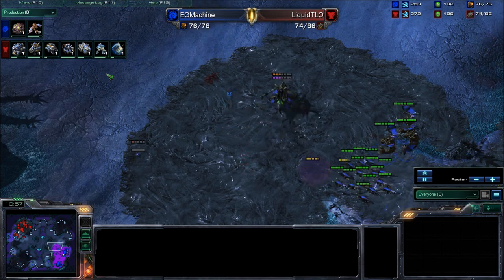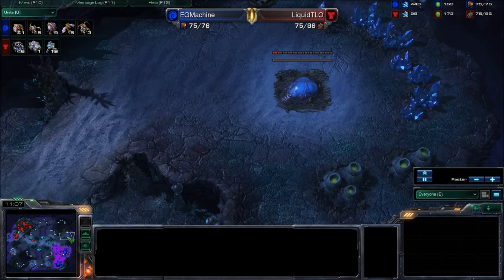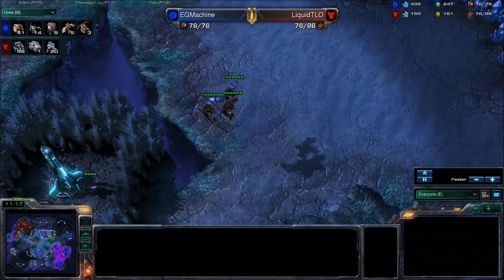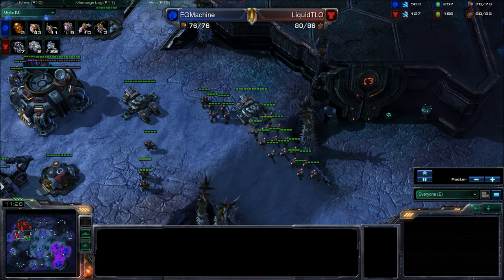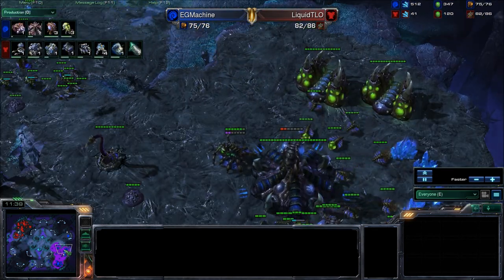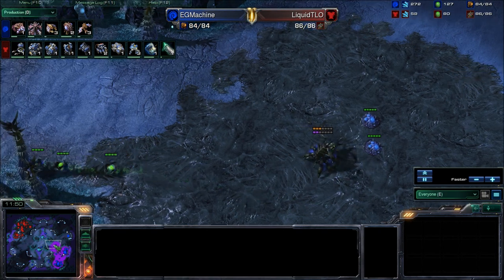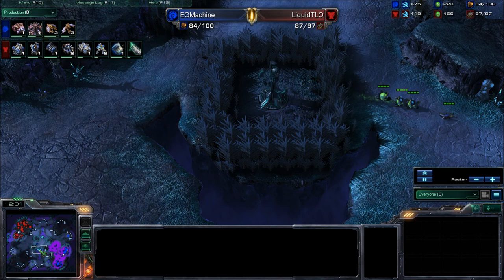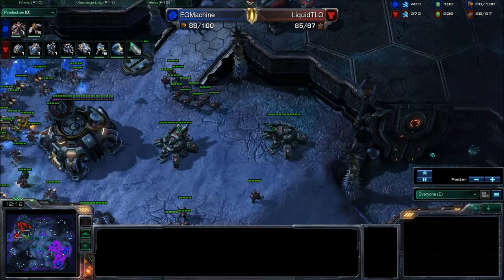The whole thing ends with Machine a little further ahead than TLO. TLO has only 18 Marines and a single tank, while Machine is getting ready to take his third and has a decent defending army. They push out but decide to retreat at the last minute because they see the Mutalisks. The Mutalisks are designed to keep the Terran in his base. He's got a whole bunch of Marines and tanks and is going into defensive mode, which gives Machine just enough time to keep up with his overwhelming drone production. Machine is well known for his excellent mechanics and amazing macro.